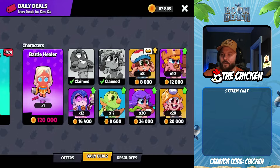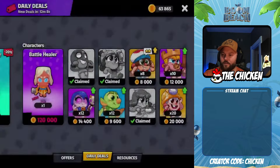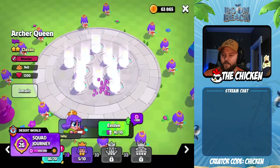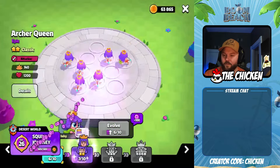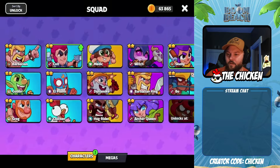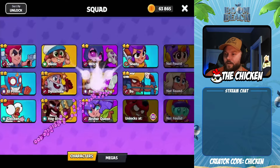These are kind of expensive, but I think I will do the Archer Queen — times 20. Let's go to the Evos. Archer Queen — get that. Look at that, we got two evolutions out of that! That was pretty huge. We can go Colt Evo and Shelly Evo. Very nice.